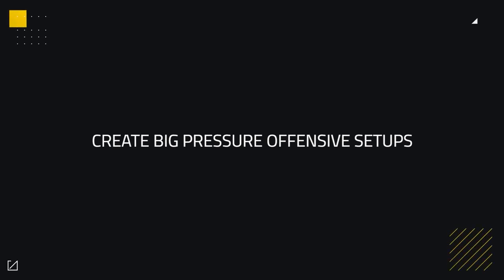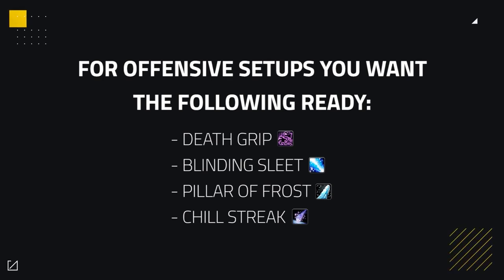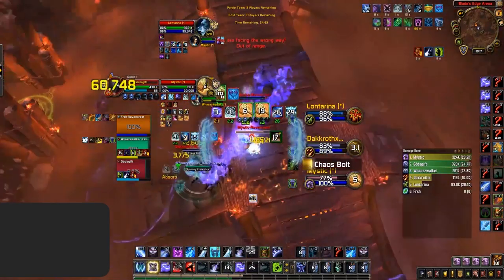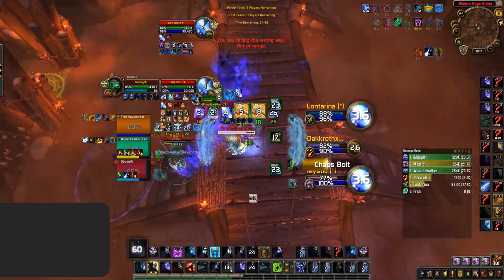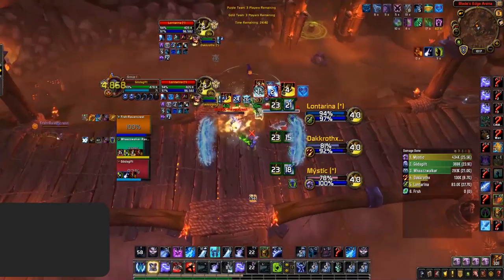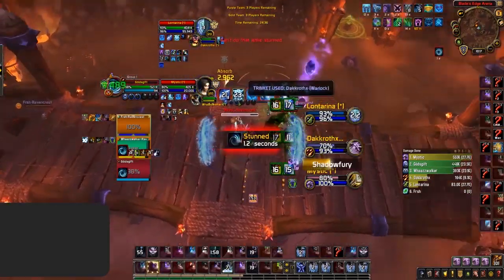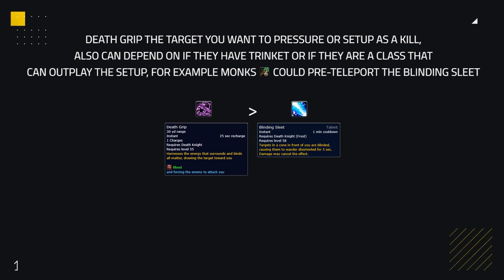The most important playstyle aspect is creating big pressure offensive setups. Every time you make an offensive setup as a Frost Death Knight, you'll want to have Death Grip, Blinding Sleet, Pillar of Frost, and Chill Streak ready. Initiate with a Death Grip on your target into an instantaneous Blinding Sleet, during which your partner gets ready with their cooldowns. Then use your stuns to lock down the enemy team, popping your offensive cooldowns unless they trinket out of Chill Streak range. Death Grip the target you want to cause pressure on — be mindful that, for instance, a monk could pre-teleport the Blinding Sleet to deny your setup.